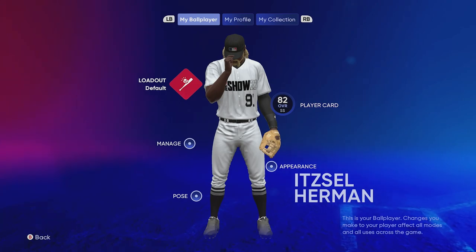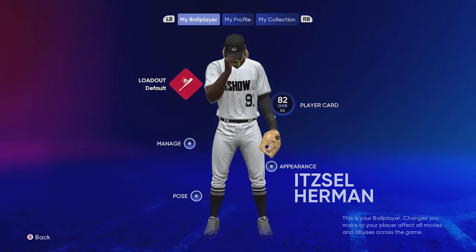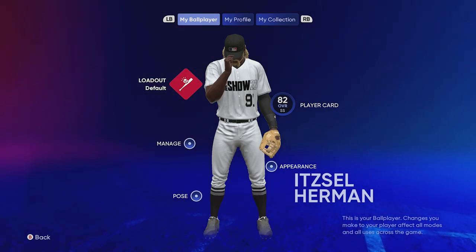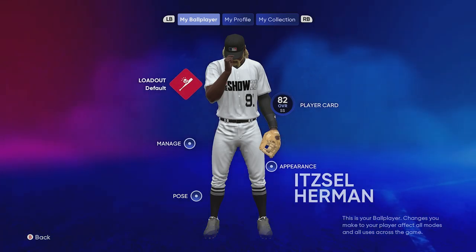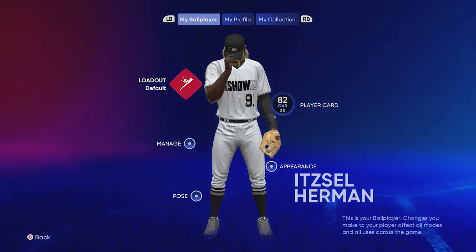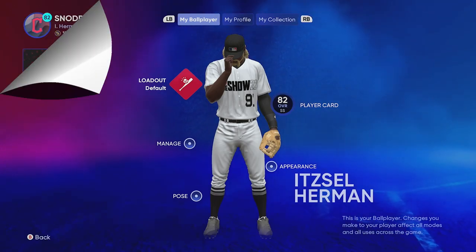The good thing is, once you get him fully maxed out and all the way up to that 99, he is usable for the entire year. The 99 overall that you can get is your ball player — a create-a-player Road to the Show player — and the cool thing is you get to customize him however you want him to be.